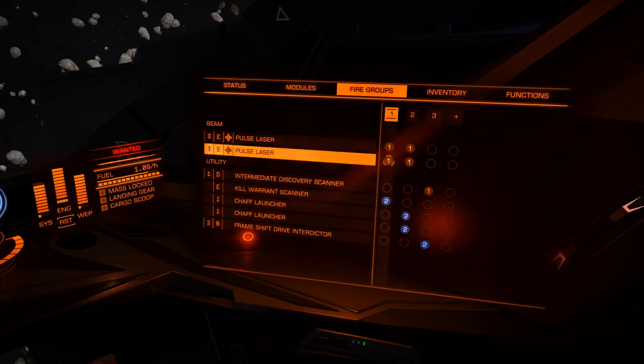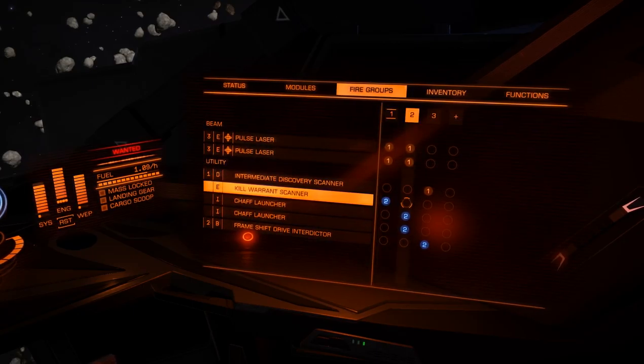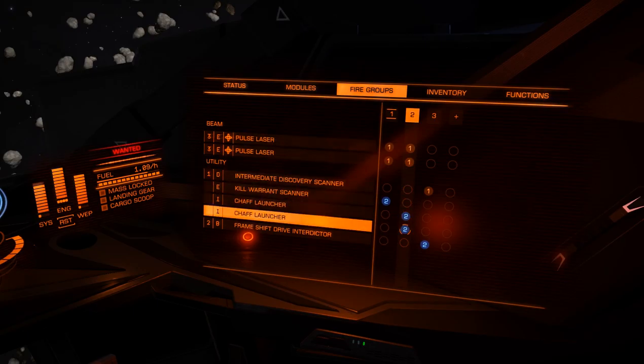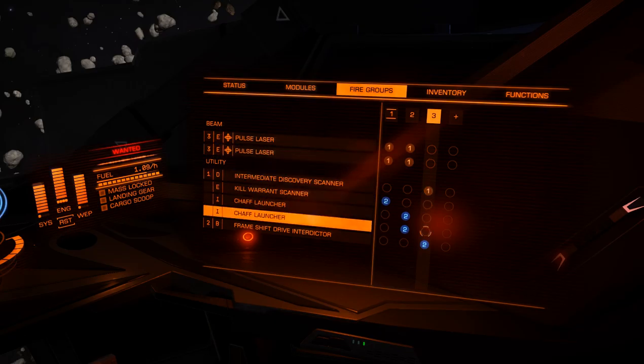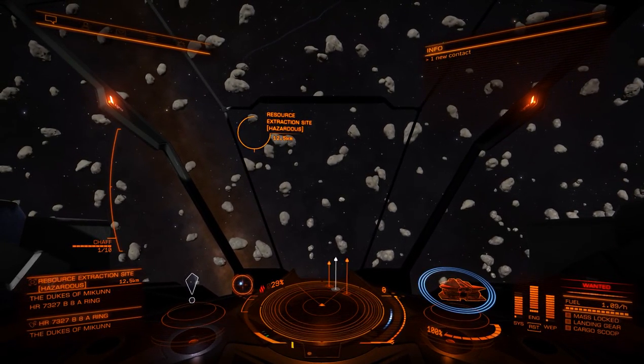My fire group setup is pretty basic. My main fire group has my two pulse lasers on number one and my kill warrant scanner on number two, so I don't have to switch groups to scan somebody — I can scan them while I'm shooting them. Number two is where I have my pulse lasers and my two chaff launchers, with only one chaff launcher on at a time so I hit the button once and only the one fires and I'm not wasting chaff. The second group is my super cruise setup with my discovery scanner and my frameshift drive interdictor.